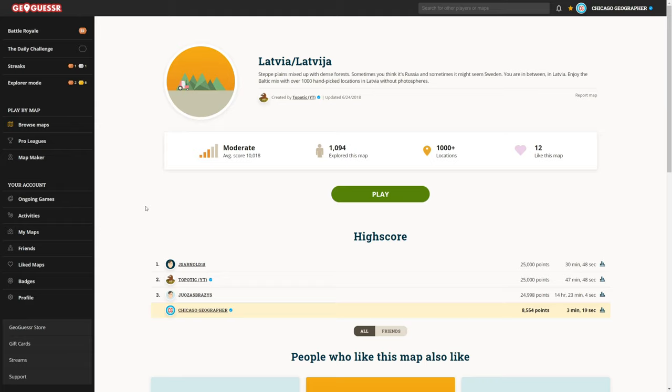Hey everyone, welcome to another episode of Country Spotlight. Today we are finally playing the final Baltic nation on our list. We've done Estonia, we've done Lithuania, and now we're finally playing Latvia. We're going to be using Tiponix's map for this — it's got over a thousand hand-picked locations throughout Latvia, so this should be a pretty good map. I'm not too sure what to expect, but hopefully we don't end up on too many small dirt roads.